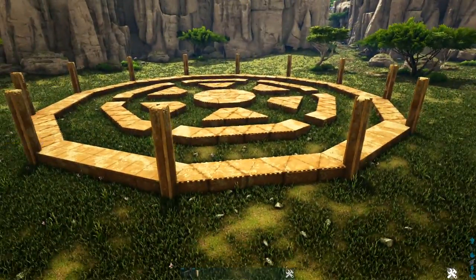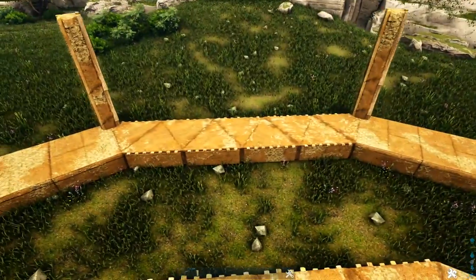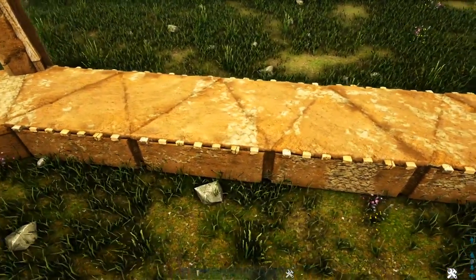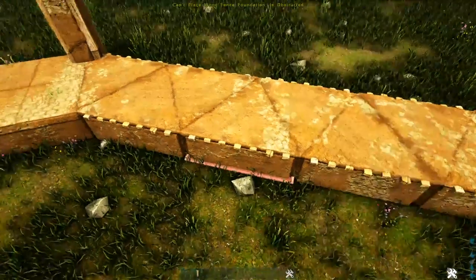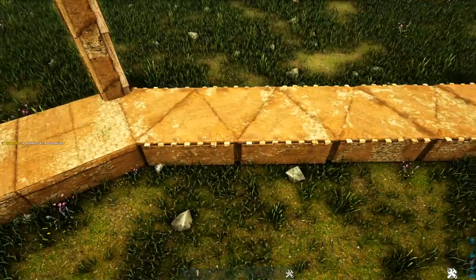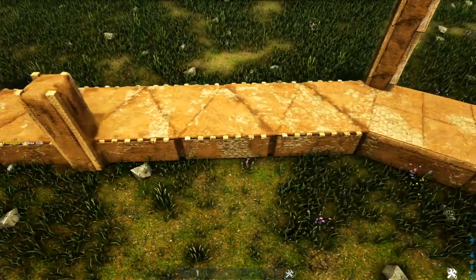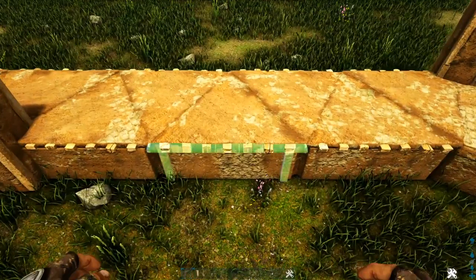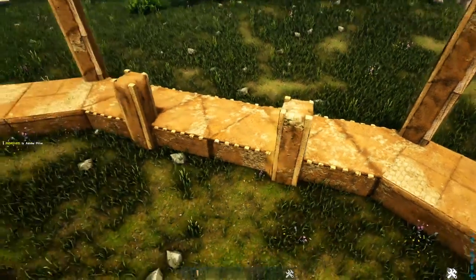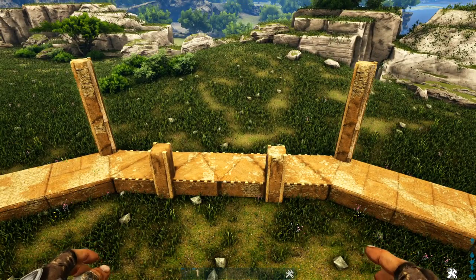Now head to the inside of the outer ring. On the sides that have triangle foundations, place a wooden fence foundation on the second triangle foundation in, then on the outside snap point add one adobe pillar. Place another fence foundation on the next triangle foundation and again place an adobe pillar. Go around to every side that has the triangle foundations and do the same thing.